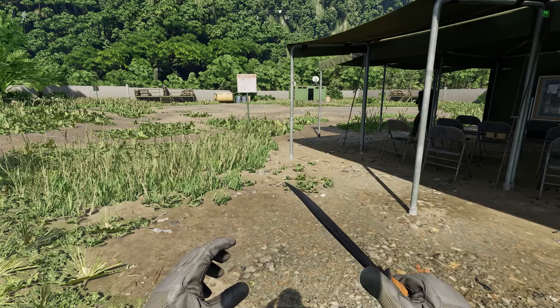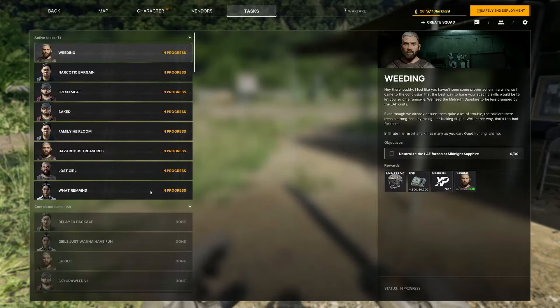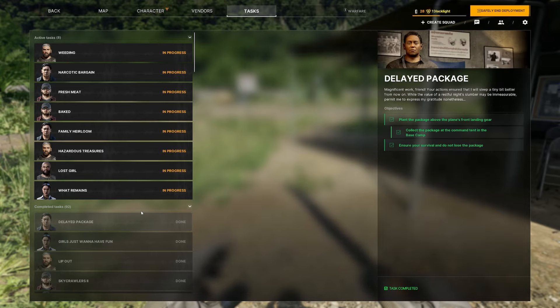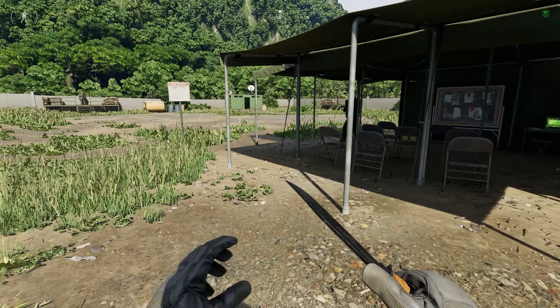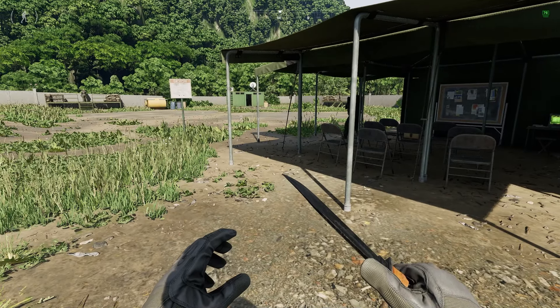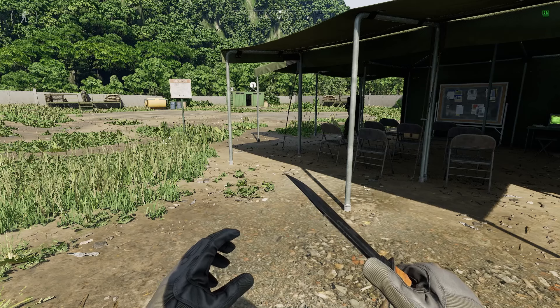What is up everyone, welcome to the video. Blacklight here with another Gray Zone Warfare task guide. Today we are doing Delayed Package. Two things you will need before this: you need to collect the package at the command tent in the base before you go, and you also need a key called Hanger 03 Key for Far Laying Airfield. If you do not have either of these, you will not be able to do the task.